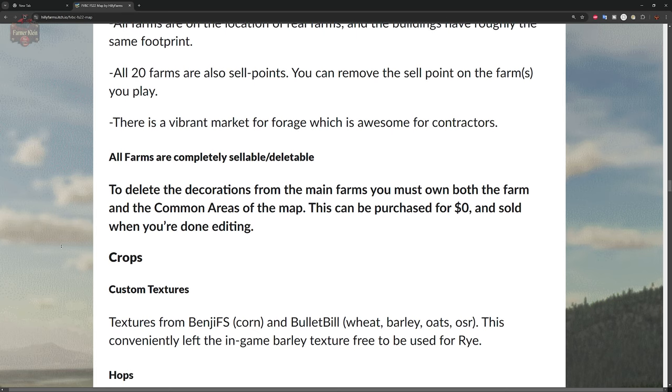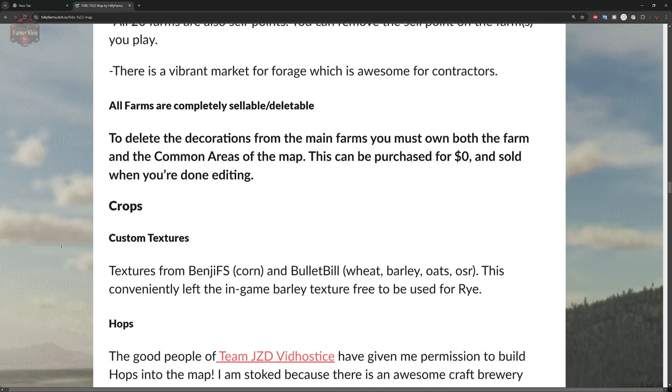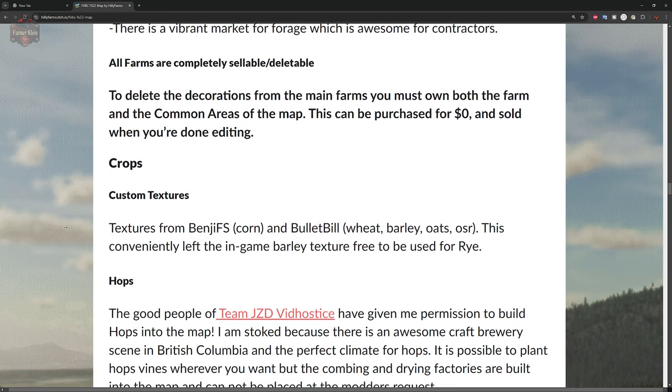If there are certain things on farms that are not deletable, the map author suggests purchasing the common areas, which cost zero dollars. I did test deleting things and found some items I was not able to delete, though I had not bought the common area — purchasing that may correct those issues.